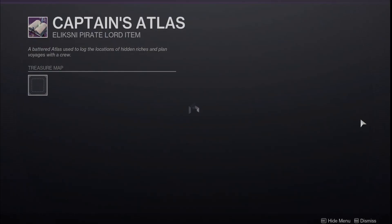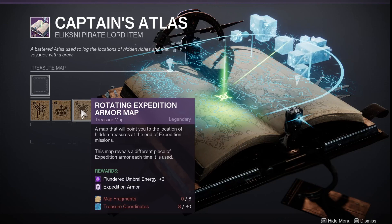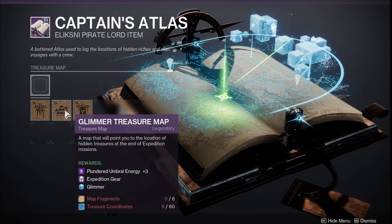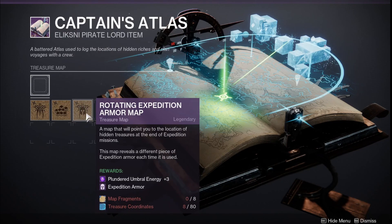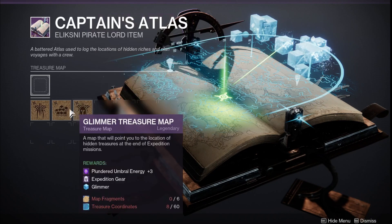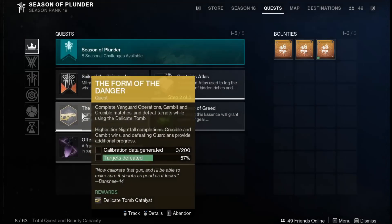After you get all those fragments, you put them in your Catchcraft, and eventually you'll be able to put your treasure map in. You go to an Expedition, and the reward you picked for that treasure map will be given to you — and that's awesome. The more treasure maps we earn, the more rewards we're going to get and the bigger those treasure maps become, which is really great to see.